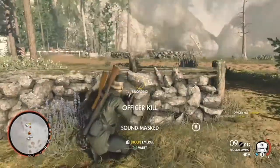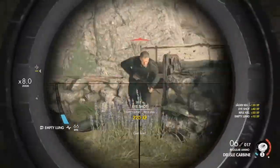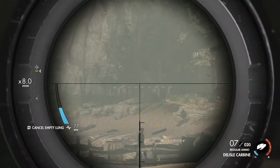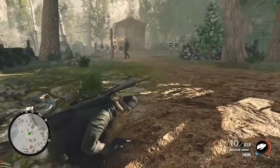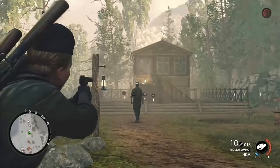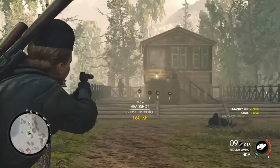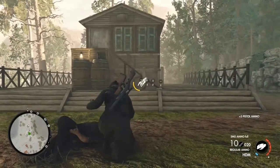Now for the make-or-break decision: which one do I think is better, the Welrod or the HDM? Honestly, I think it has to be the Welrod, just because of the higher accuracy. If you miss with the HDM anyway you're going to be spotted, so the semi-auto nature doesn't really help, whereas with the Welrod it's more accurate, slightly higher damage — not that that makes any difference — and it's more satisfying to use. It requires more skill, and that makes you feel good about yourself.